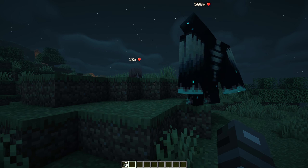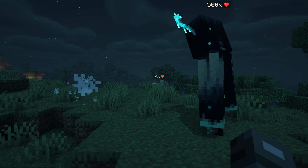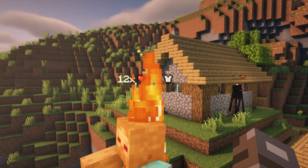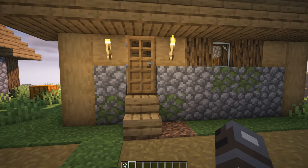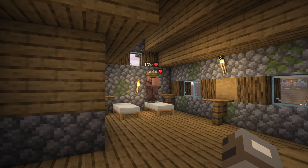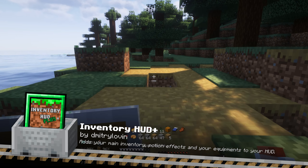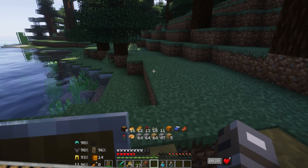This mod introduces small displays above mobs, revealing their current health, armor points, armor toughness, and air supply when applicable. You can customize these displays to your liking, making it easy to keep track of your encounters. It works seamlessly with name tags and dynamically scales the text based on the distance from the mob, ensuring readability at all times.